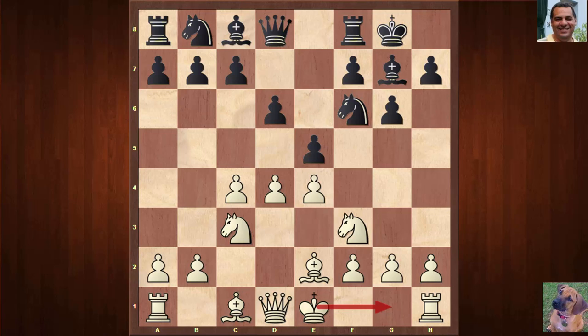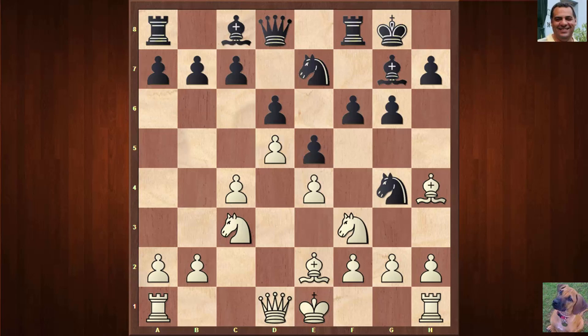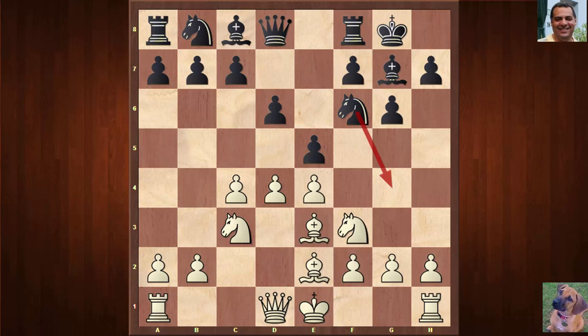The most common move here is castles; the second most popular is Bishop e3, provoking Black to try and kick the knight — the dancing knight variation. That can go Ng4, which wasn't played here. For example, Bg5, f6, Bh4 and the knight comes back targeting f7. It's a quite common sequence.